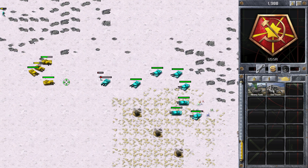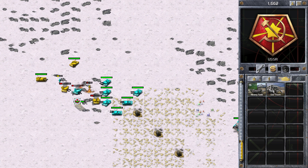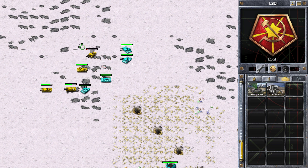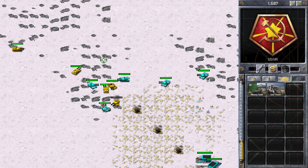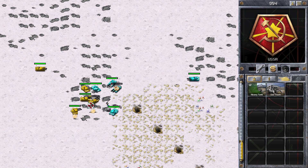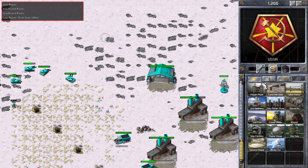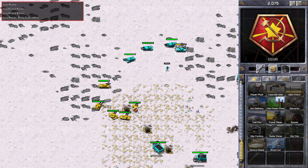My ore income isn't doing as well as I thought it was actually, and maybe that third war factory might be a little mistake. You can see he must be building tanks very quickly, and he's probably got the slight upper hand at the moment. I'd rather have another tesla coil placed just a bit further to the left.